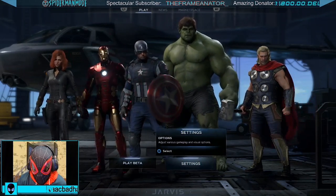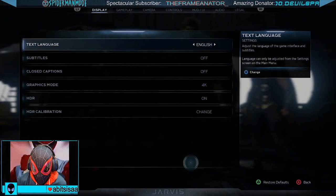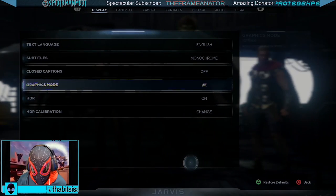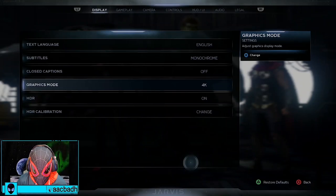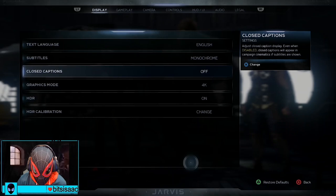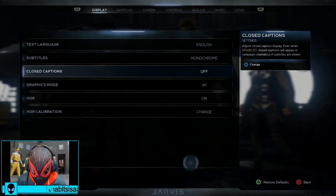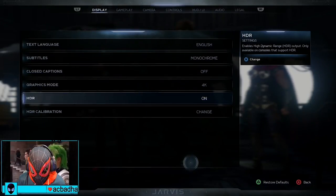Going into settings — text language English, subtitles on, color monochrome, 4K mode. Apparently the number one thing people talked about was the frame rate not being amazing in the beta, so let's check it out. If it's really bad I'll switch to highest performance mode. HDR is on so you guys can see better colors.